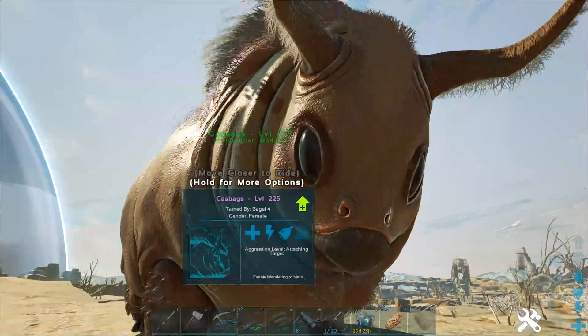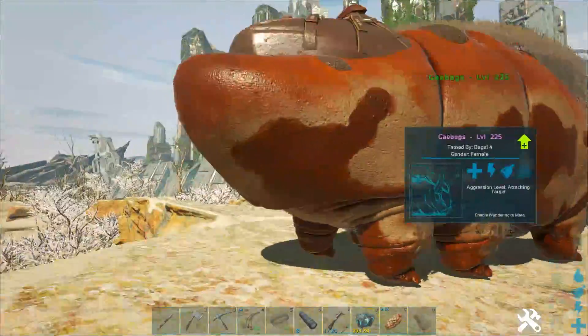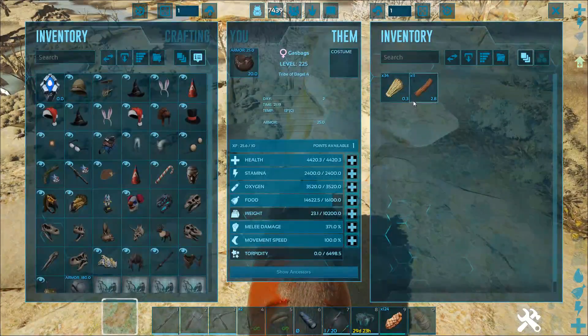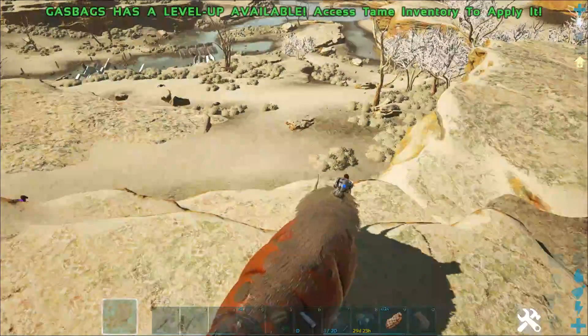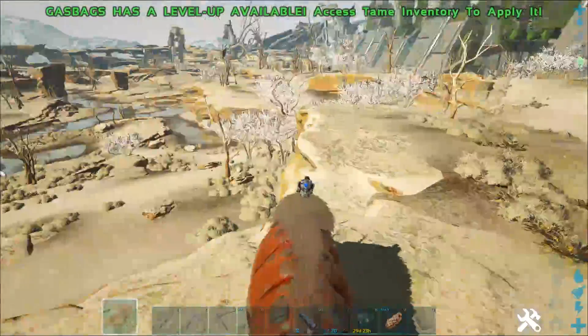I kind of had to do some testing, because I have not gotten a gas bag myself in my playthrough of Extinction. And I have to say, they're pretty difficult to control, and they're a little weird, and I don't really know where they fit in. And certainly at baseline stats, they're not super useful. They're not really great at going around the map, they're not great at staying out of danger, they certainly aren't good in combat.